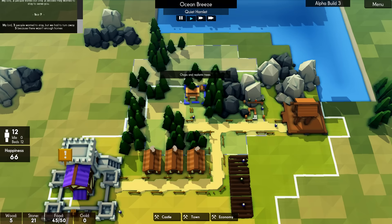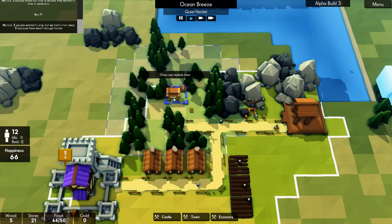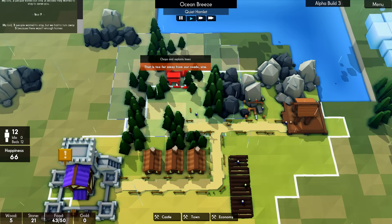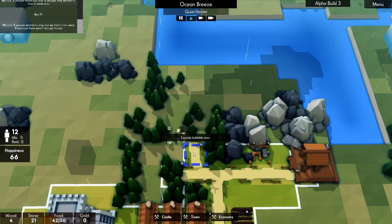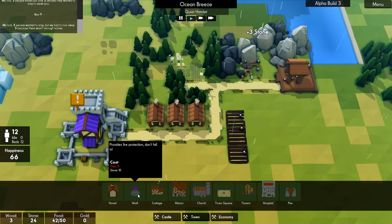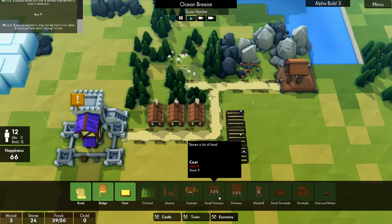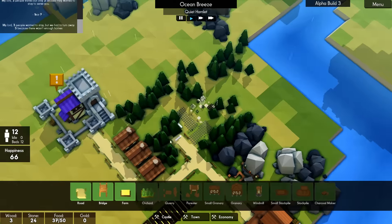So we'll put you in. If we can capture as many of these trees as possible — maybe more. Let's go over there. And you're going to need a road — well, you don't, but I feel like we should. So we just need a couple more trees. For the granary it's literally 15 wood.